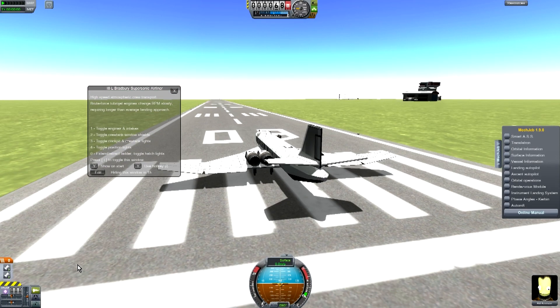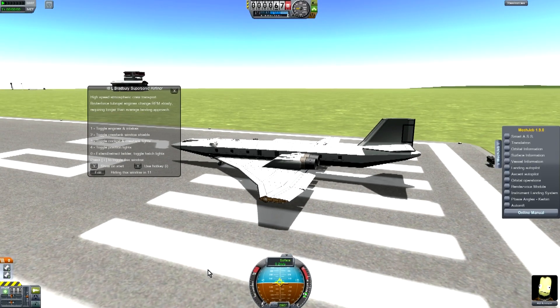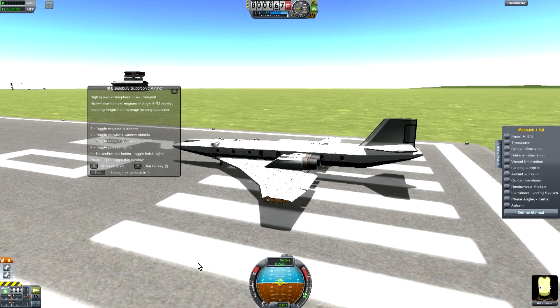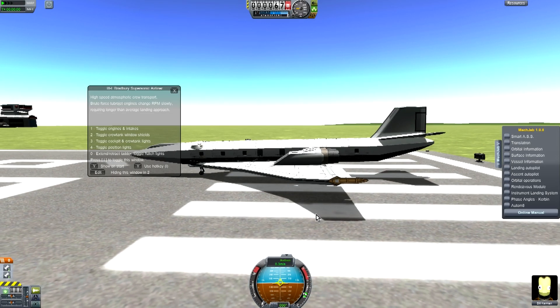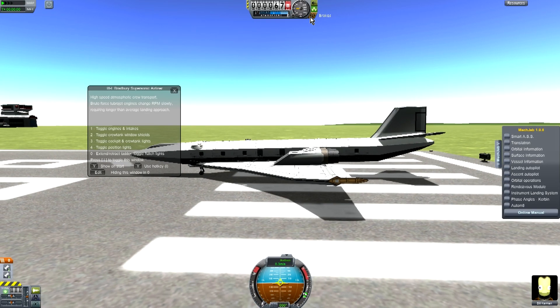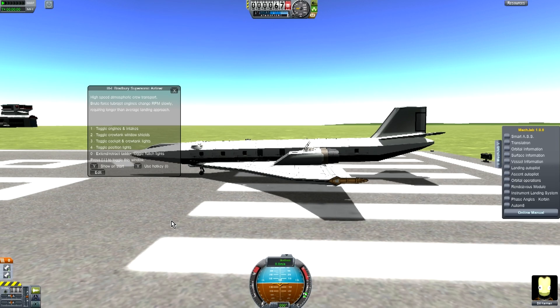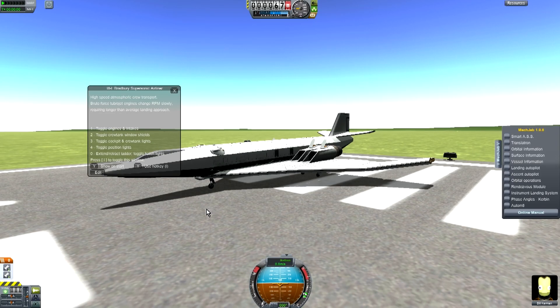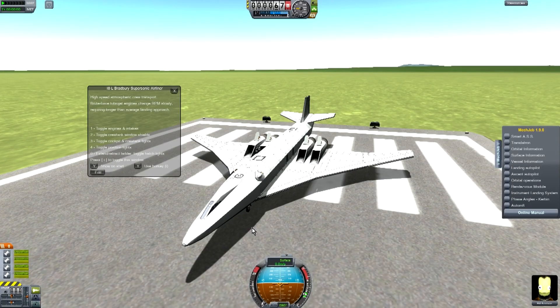You see we got the Supersonic Airliner. It's daytime, so you don't need to turn that on. What's the position lights? That looks cool. Brakes! Set the brakes. Window shields — let's put the window shields on. This isn't it. So let's fire them up.